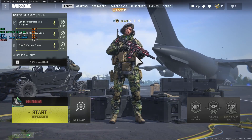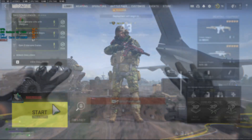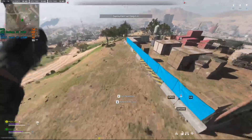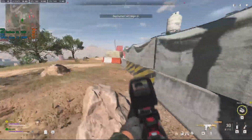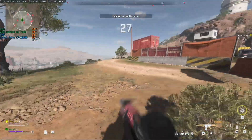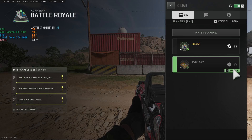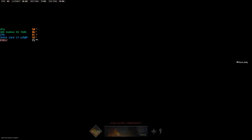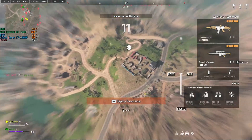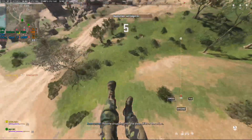Next game is Call of Duty Warzone 2.0. We're playing mini battle royale duels since there aren't enough players for a full game. In the pre-game lobby, FPS is between 70 and 80, sometimes going above 80. I'm on the Steam version and it hovers around 80 frames. This is the performance I wanted from the Intel Arc after driver updates, but it was never there.